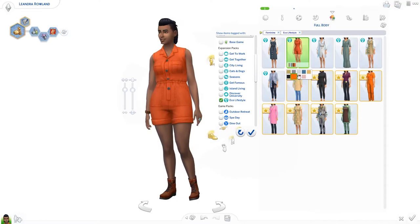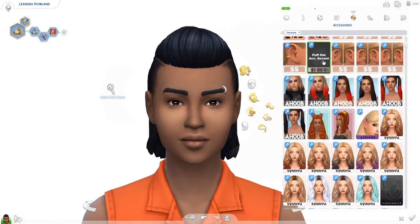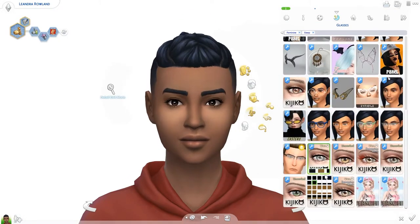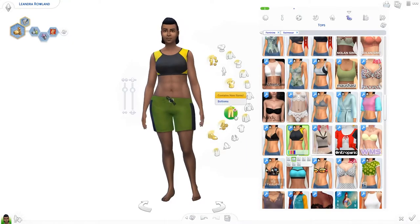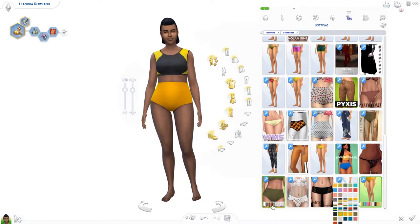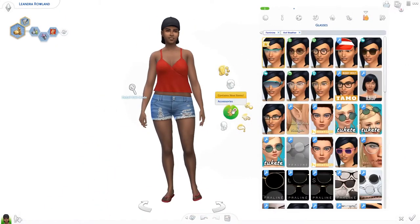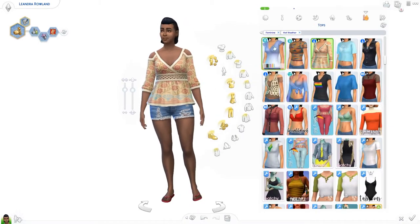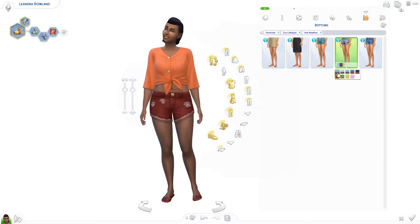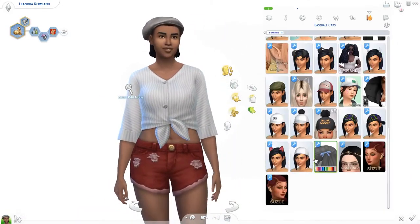The one thing I'm not a fan of, besides the Lord Farquaad hairstyle, is the skirt-denim-pants combination — what even is that? I have never seen an item like that in real life. I really hope a CC creator will separate them, because I do like the asymmetric skirt by itself, and the torn-up pants by themselves, but the combination of the two I just don't understand.